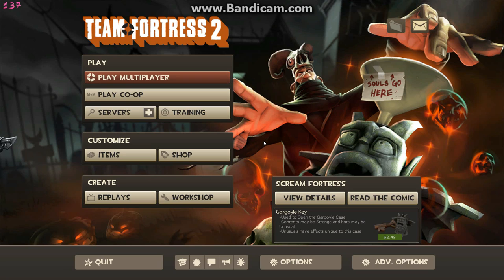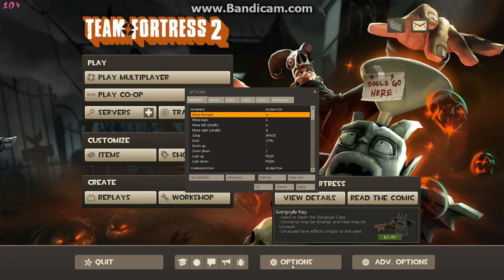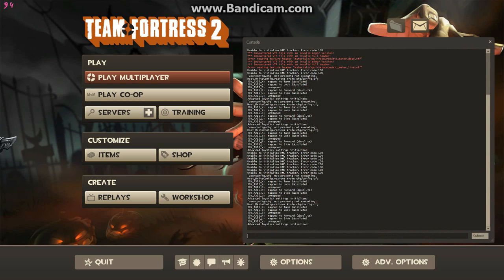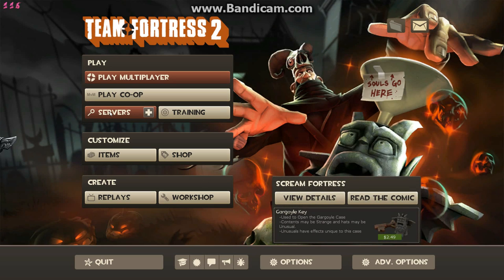First off, you're gonna need to enable your developer console. A lot of people in my first TF2 tutorial didn't know what the developer console was, so I'm going to teach you. Go to Options, then Advanced, and checkmark 'Enable Developer Console.' Hit OK and Apply. The button above your Tab key will open it. If it doesn't work, maybe you did something wrong.